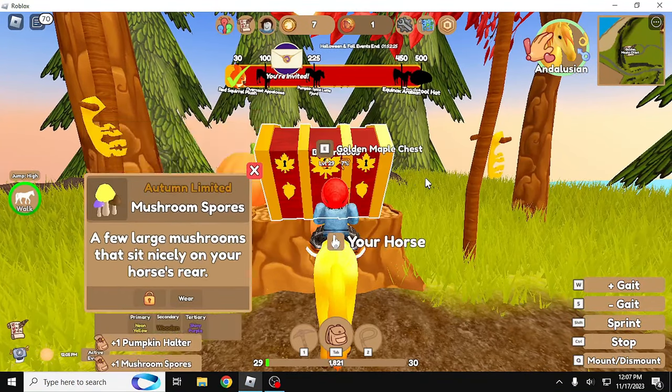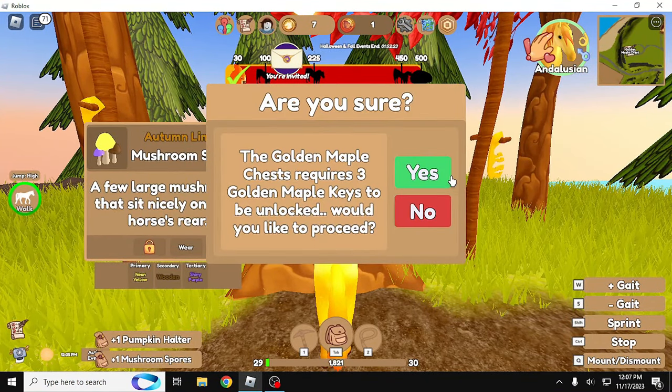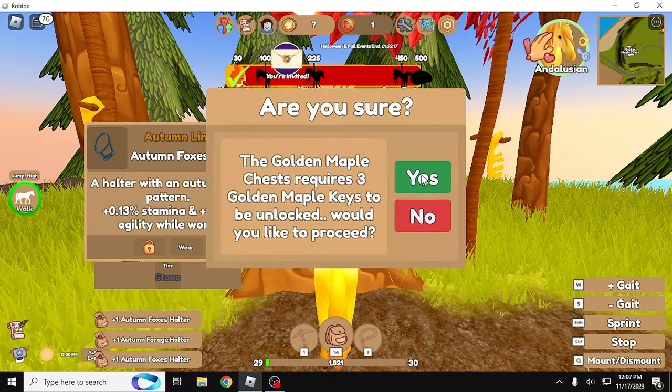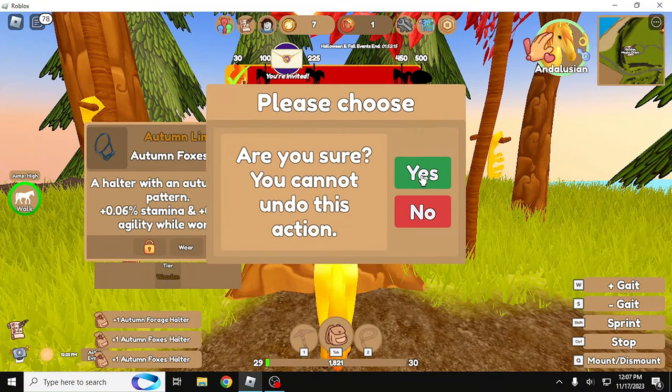Another acorn hat — I already have one. Pumpkin seeds, I will keep those. Basket of apples — already have one. Head bow — not a fan of the shape. I do have a squirrel plush already on my main account. Hoof trails — I might keep those for sure, because my one fjord on my main account could use them. Maple leaves aura: peachy, autumn orange, and yellow. Pumpkin halter, don't need that. Mushroom spores again. Multiple halters. Bell boots — don't need those.